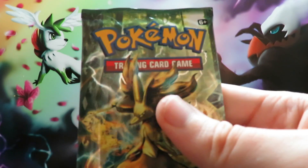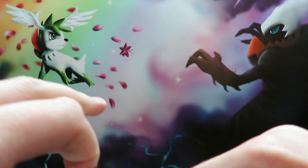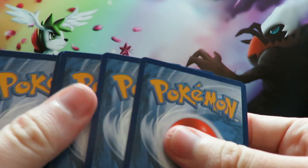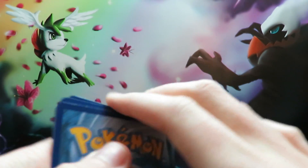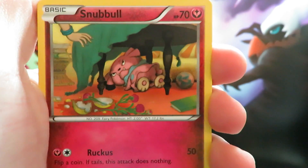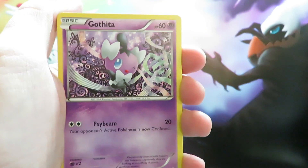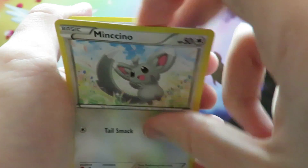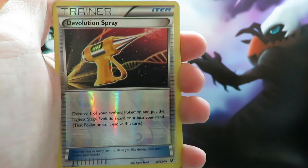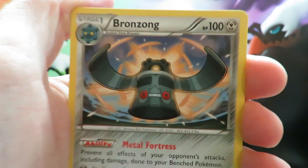To start off we shall go with Delphox from one of the blisters. Still aiming for that Umbreon Full Art - still managed to stay hiding away, but I'm hoping it makes an appearance in this episode. Fingers crossed, we shall see. We start off with a Snubble, a Snivy, a Solosis, a Gothita, a Minccino, a Strong Energy, a Cinccino, a Fairy Drop, a Reverse Devolution Spray, and our first rare here is a Bronzong wanting the hug.